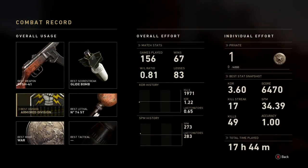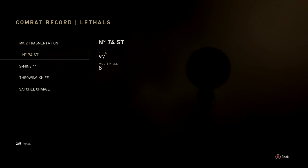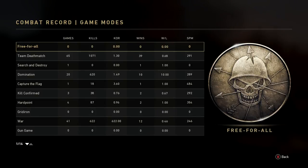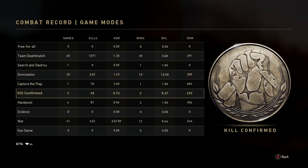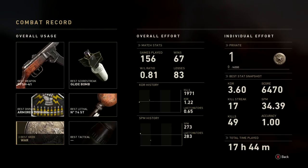Lethals: 12 kills with frags and 97 with sticky bombs. For modes I play War and Team Deathmatch all the time, with some Domination mixed in. Anything else is just for daily orders. That's my first prestige stats — I'm pretty happy with them.